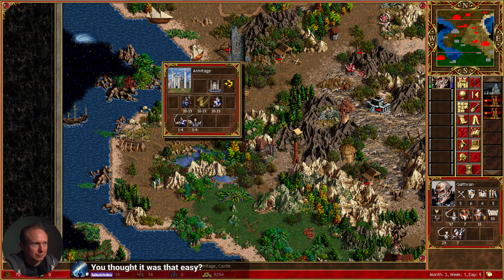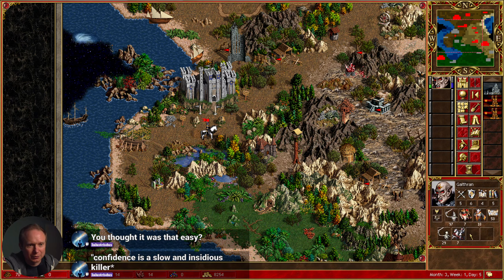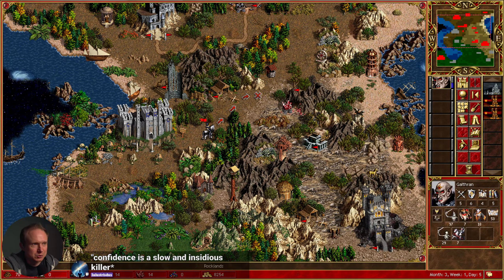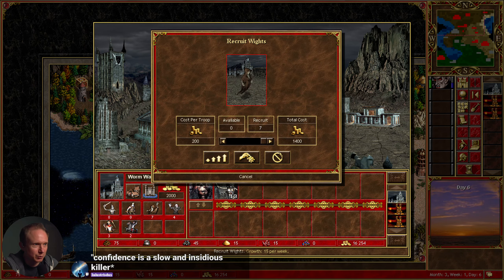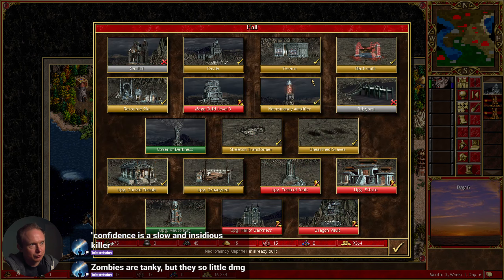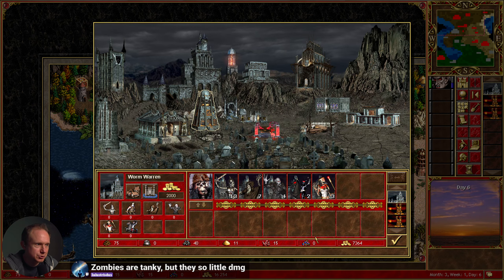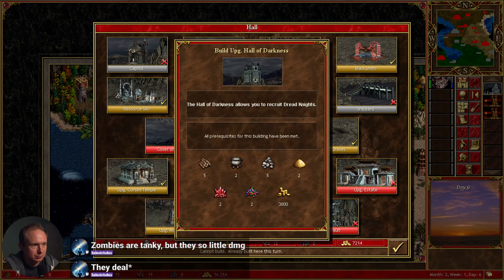The zombies seemed way more durable than the skeletons for defending. And then we get robbed. Do we win this one? We have eight liches — I think we must win this one. Maybe it's best to collect some more folks. We're close to the end of the week. I should get the upgrade for power liches so I can convert these liches and they stack with my other liches.